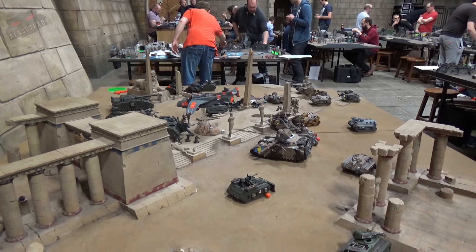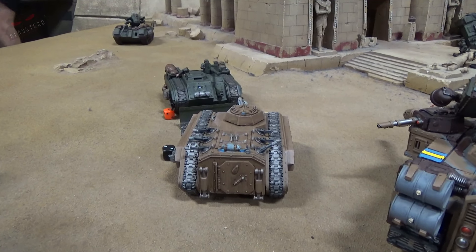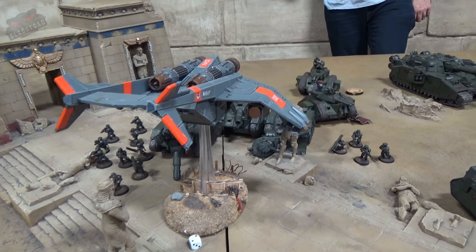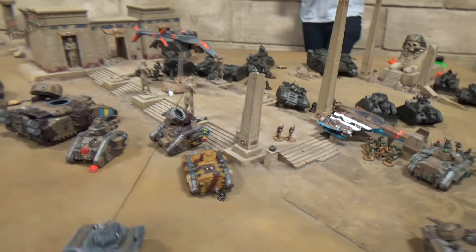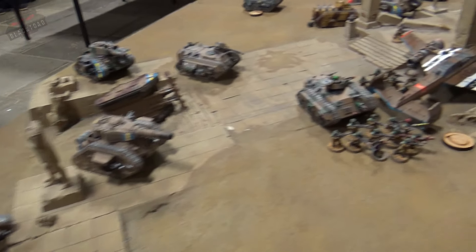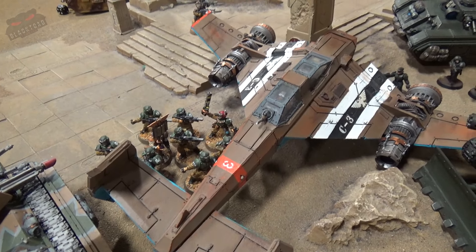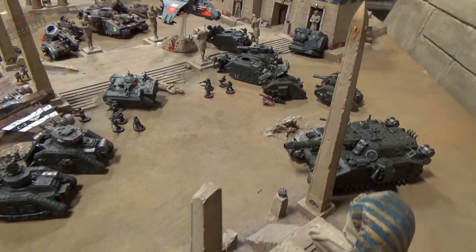We're now moving to the final turn for John from Geeks. Embarking on Turn 5, the final turn for John - he has moved up his Chimera to try and get hold of an objective, and being objective secured there's a good chance of that. The Vendetta is elected to stay still because there are a couple of choice targets over there for denial and also for getting a warlord kill. Everything else has stayed pretty static, relying on the shooting of these guns for an edge. A lot of running and movement over the wrecked tank to get the guardsmen close enough to score the objective. Another group ran as well but failed to get close enough. That is all the movement.